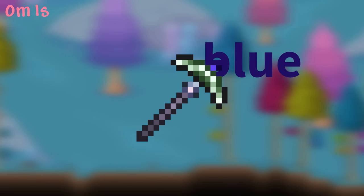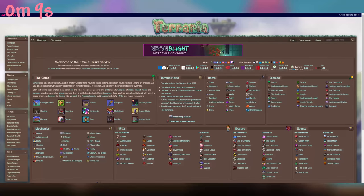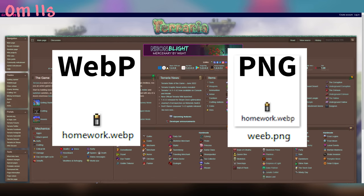The Tungsten pickaxe has a blue marker on it, counter to the other pickaxes which lean more into a red or yellow tone. The new official Terraria wiki hosted at wiki.gg uses images stored in the WebP format, not .png. This means I can't upscale them in Paint — gotta make my life hard.